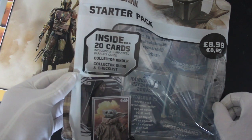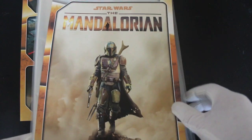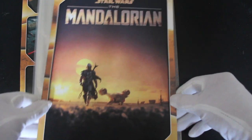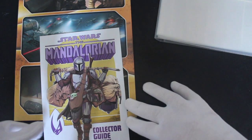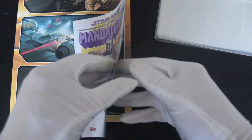It does say inside: 20 cards, collector's binder, collector's guide and checklist, including two guaranteed parallel cards. There he is - oh, you put that inside the folder actually. Nice picture there, like it. And there's your blank folder - oh, it's these folders you just put the covers in.